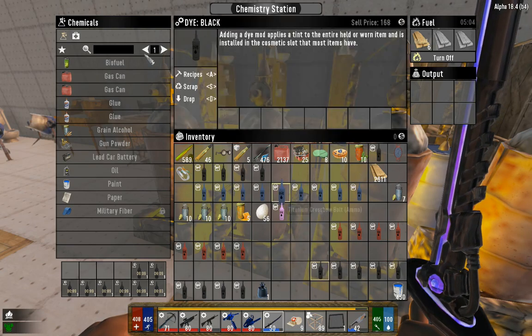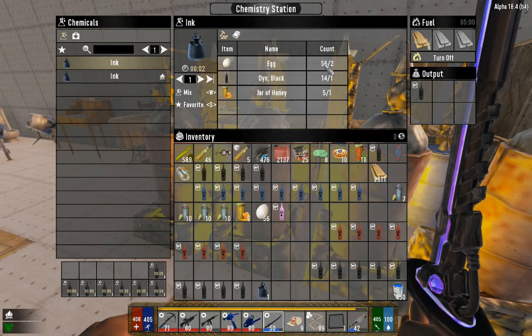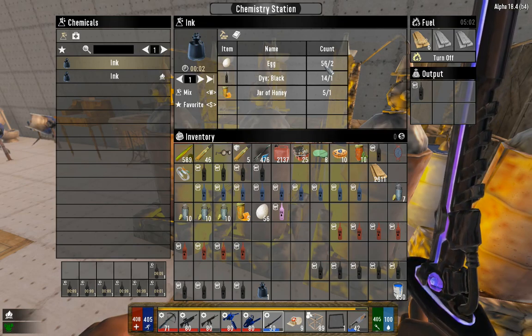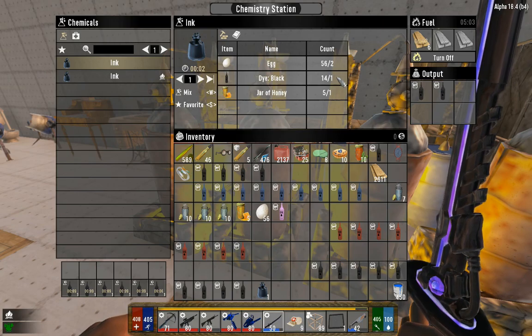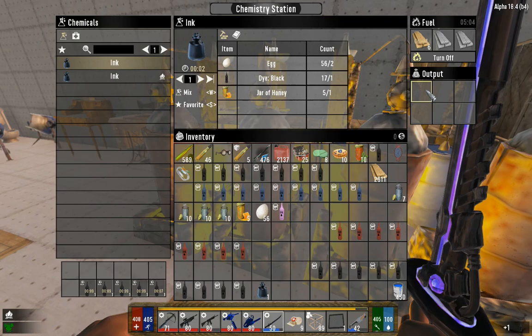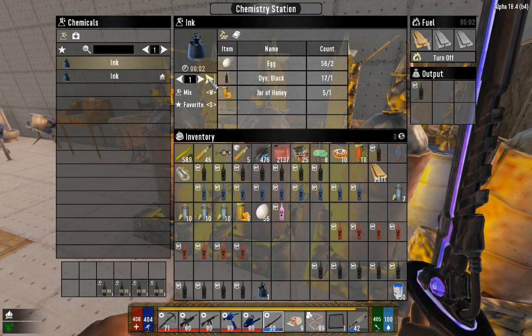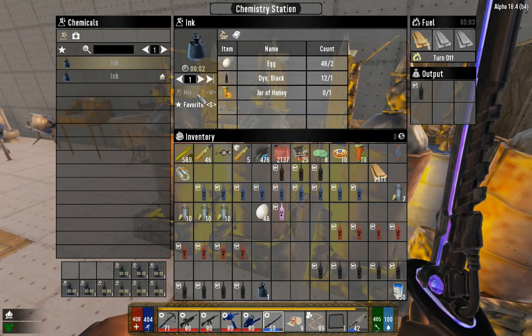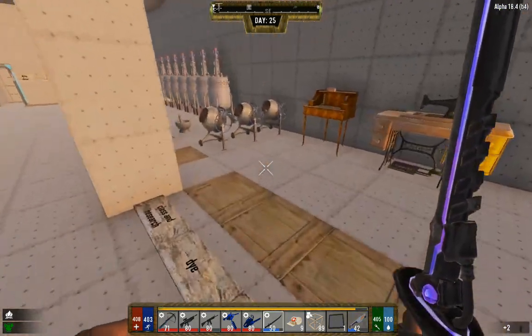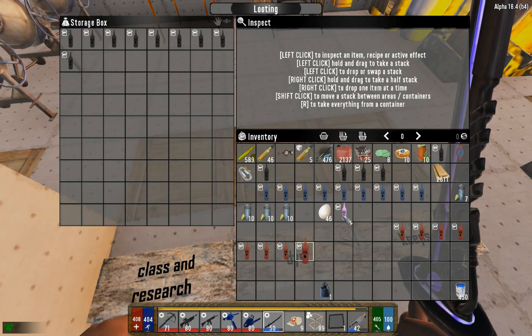The chem station can only hold six items in the queue, so be careful if you're making up a bunch. Now for ink: one honey, one dye, two eggs. Eggs are not too hard to come by — if you have any snares or a chicken coop set up, you can get more eggs than you'll know what to do with. For bird's nests, eggs are kind of hit or miss. Again, you can't craft more than one per stack — you have to queue them up individually.